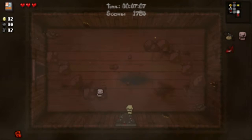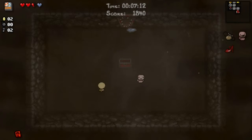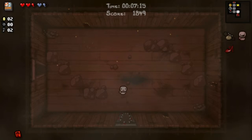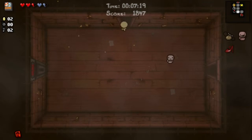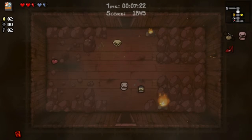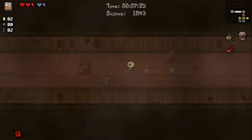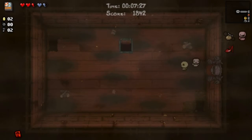Let's see what we've got in the curse room. Two spirit hearts — that's great, because that means if I don't get hit I've got a chance of getting a deal with the devil on the next floor. Probably not going to happen — if I don't get hit it's probably because I'm already dead. How to Jump is also nice for just speeding around.